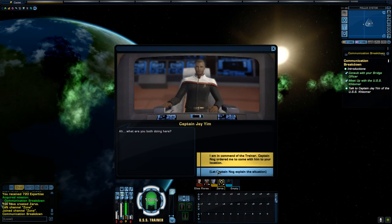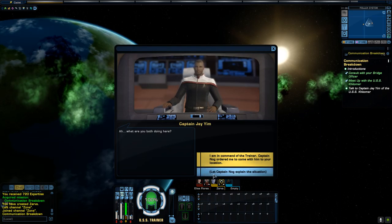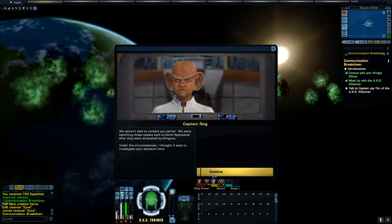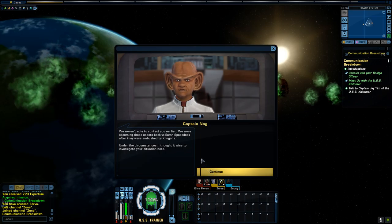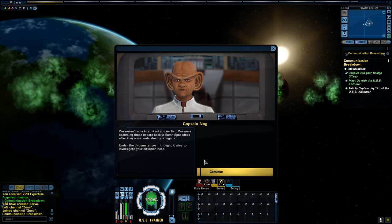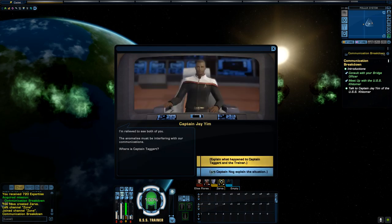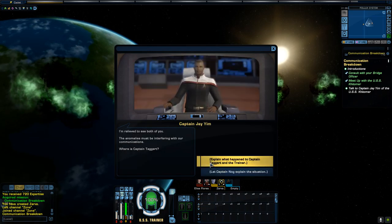What are you both doing here? We weren't able to contact you earlier. We were escorting these cadets back to Earth's space dock after they were ambushed by Klingons. Under the circumstances, I thought it wise to investigate your situation here. I'm relieved to see both of you. The anomalies must be interfering with our communications.